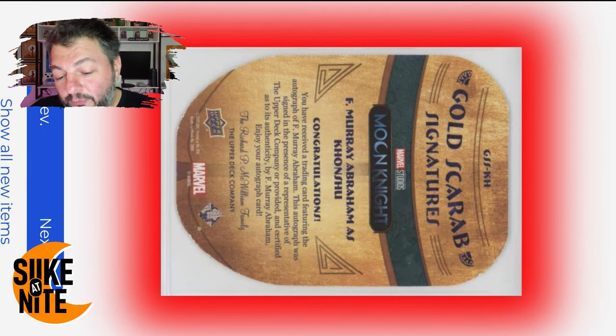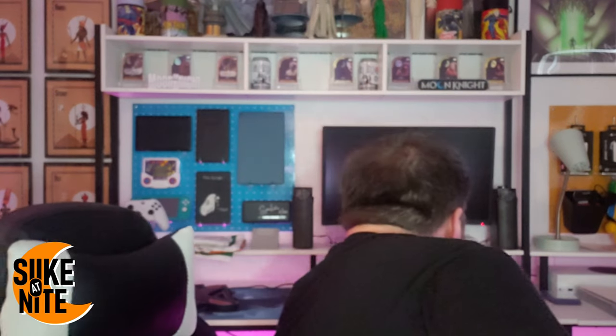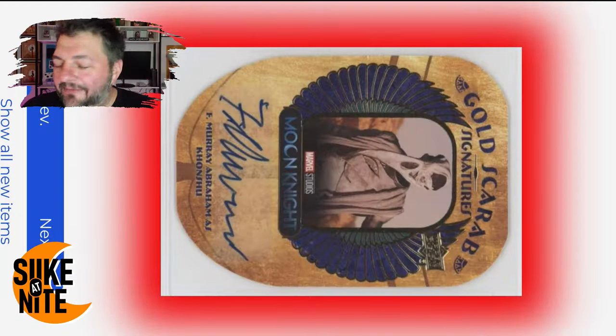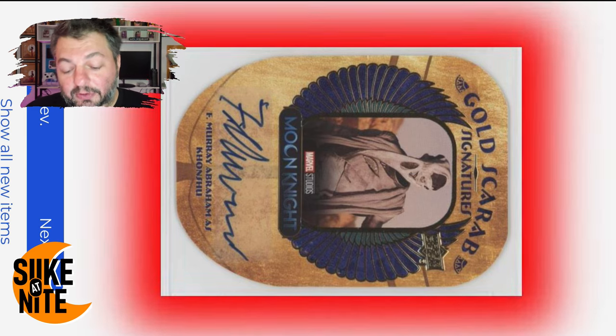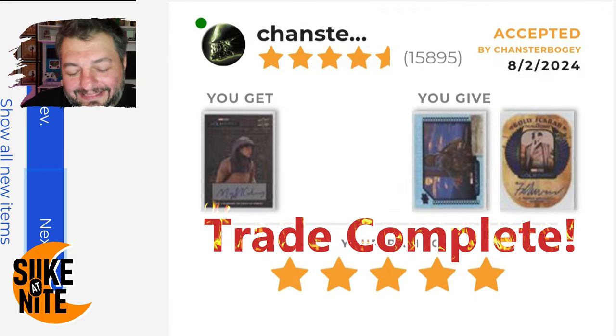We actually got an autograph — and even though it's not May, it might be one that someone might be willing to trade for May. This is so awesome. Let's look at the back of the card — it's not a numbered card but it's still really cool, it's a gold scarab. We have one of these; I think Ahmet's autograph is on it. Look at that — Ahmet's autograph right there! Although it would be cool to have Khonshu right next to her, we already have a Khonshu autograph — this is our third or fourth one.